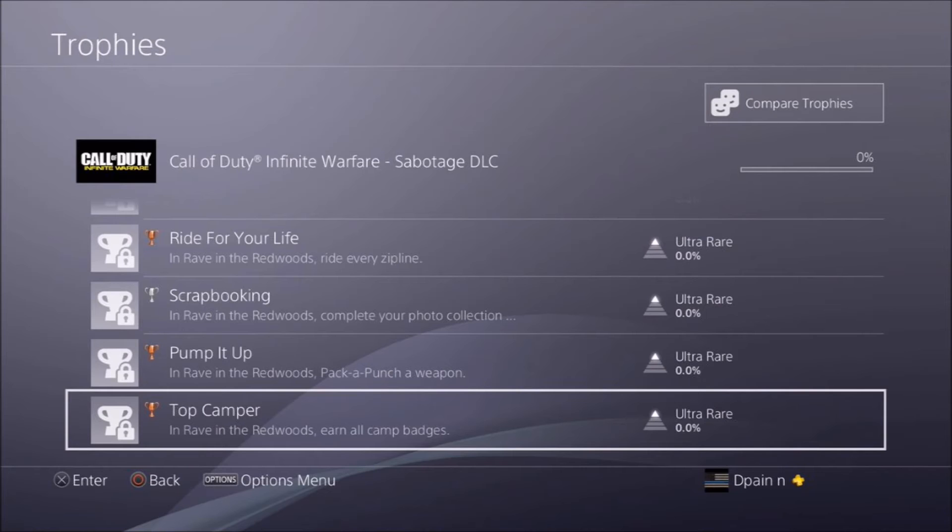Scrolling down, two of the remaining trophies are Pump It Up and in Rave in the Redwoods: pack a bunch of weapons — confirming Pack-a-Punch again. The final trophy is Top Camper: in Rave in the Redwoods, earn all camp badges. I think that goes towards the challenges we've been teased about, where instead of tickets there will be challenges letting you unlock different weapons and whatnot.